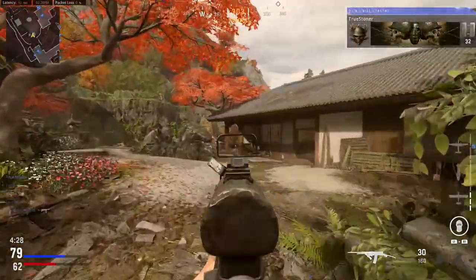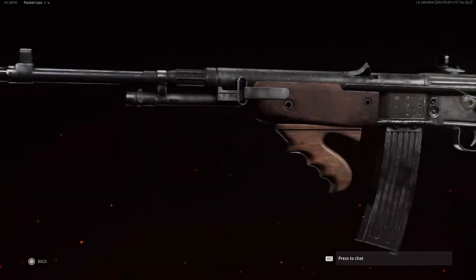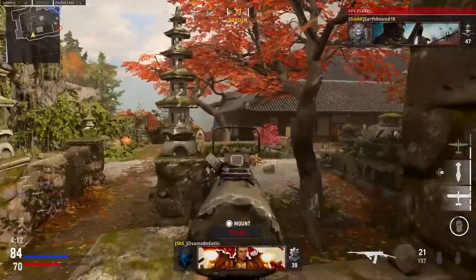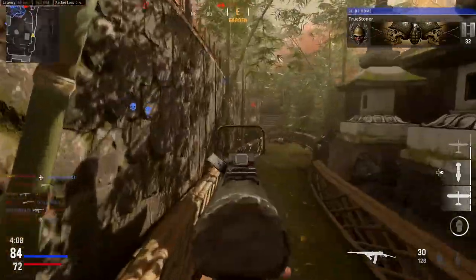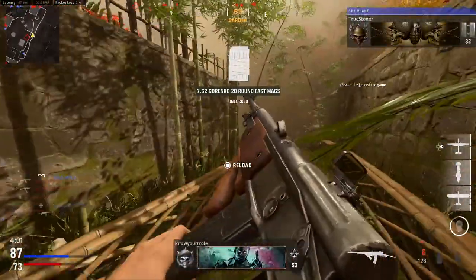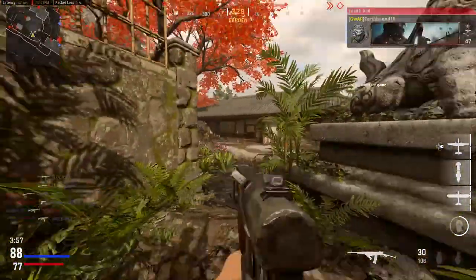The gun we're going to be taking a look at today is the Volk Stormgevar, and for the sake of everybody's brain cells and for my sanity, I'm going to call that the Volk from here on out — that's just too long of a word for me to pronunciate every single time. The Volk was a lot of fun to use. I really had a great time using this gun. It was probably the gun I got to max level the fastest. Let's go ahead and jump into the Volk and take a look at some of the basic stats.